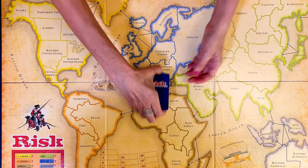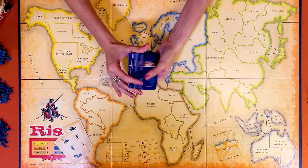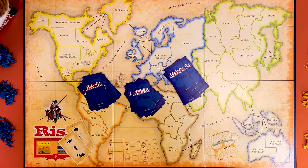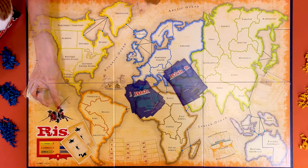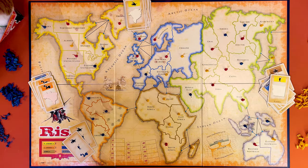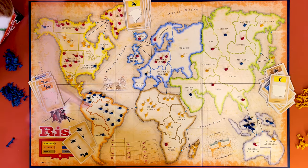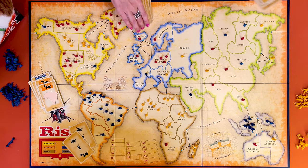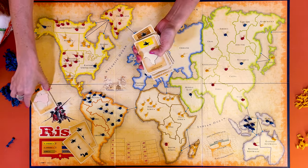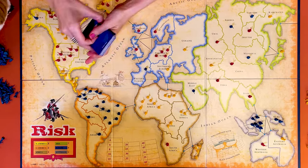Let me show you how to play world domination with only two players. During setup, remove the two wild cards and distribute all the Risk cards in three piles. Each player picks one, and the third is for the neutral player. All players occupy their 14 territories with one army. Then players take turns placing the remaining 21 armies, two infantry at a time, on either one or two territories they control, and also placing one neutral army the same way on their turn. Once all armies have been placed, return the two wild Risk cards to the deck and shuffle it.